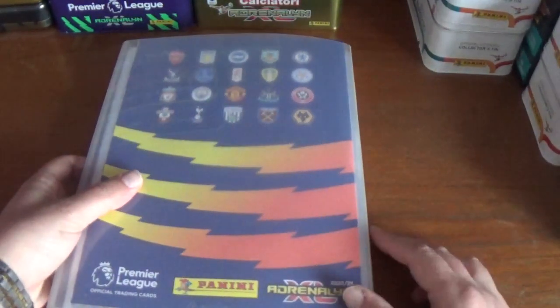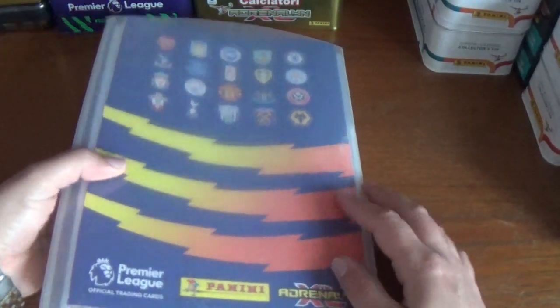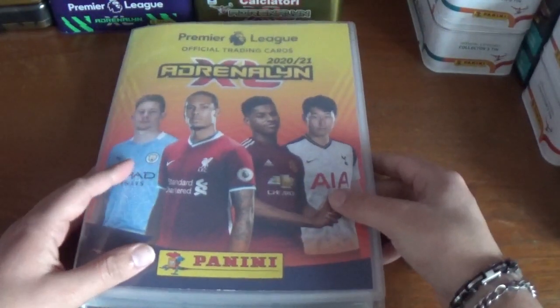And there to finish off, as you can see, is the back cover with all the badges from the Premier League teams. So that's the quick binder update.